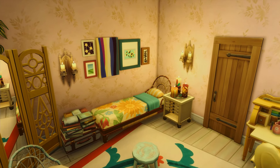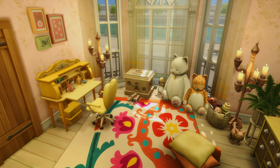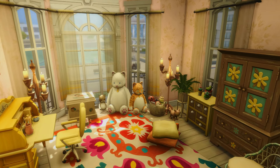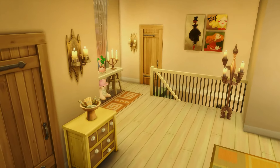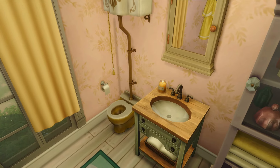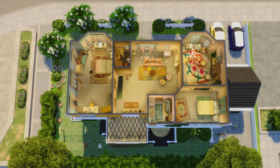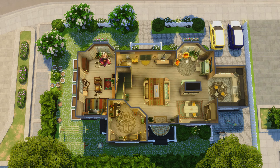They keep it pretty minimal up here since it's not the main living space. Then Olive's bedroom — I love it so much, the yellows, the pinks, the greens, the different colors, the little cats — it's actually super cute. Then the guest bedroom. There's also a little bathroom here — nothing crazy. Here's the second floor overview, and here's the first floor in all its glory — nice, open, big, and spacious.